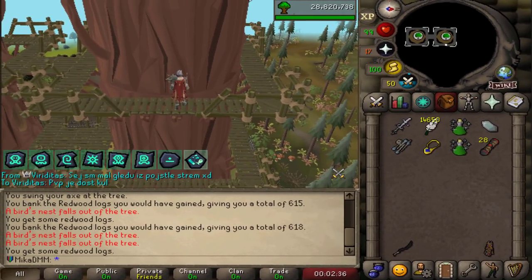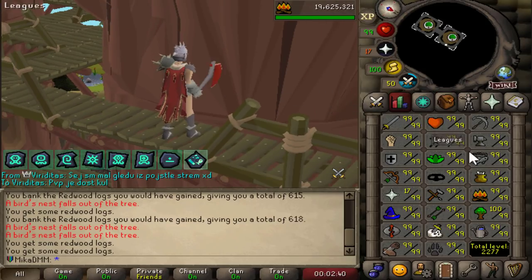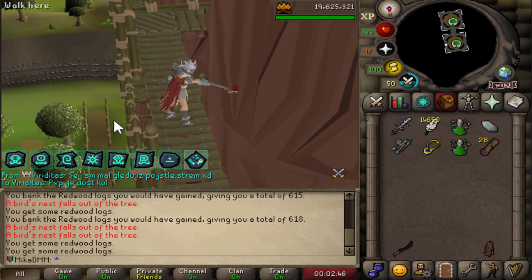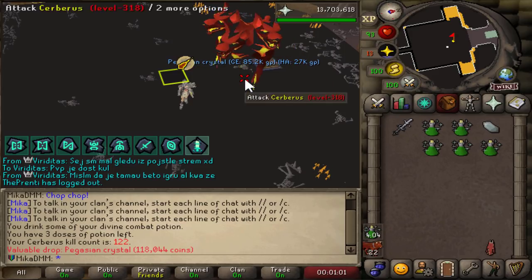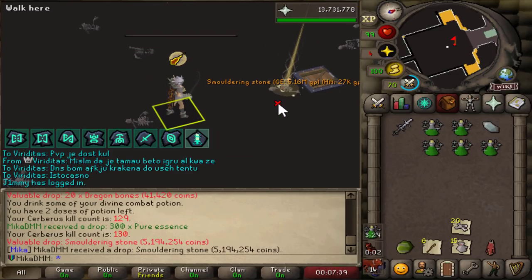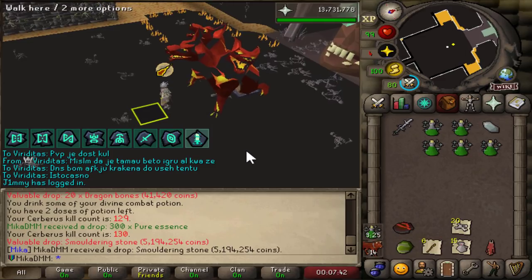So let's just say I've been chopping some trees. I had to log out and log back in, and now I can't play the game anymore. 28 million Woodcutting XP, almost 25 million Firemaking. Let's do some PVMing until they let me back in. That's Pegasian number three or something. And there it is — the smoldering stone. I wanted this one. The last stone is the Eternal Boots one.